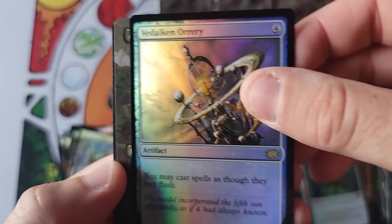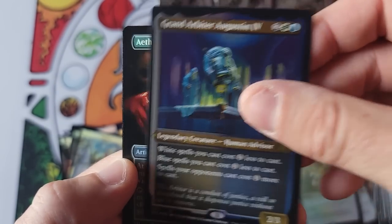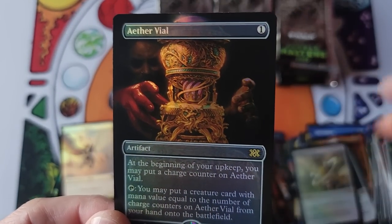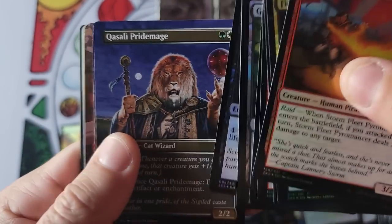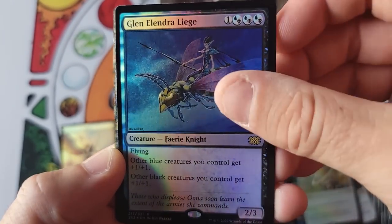Unearthed, Lightning Vault, Orrery — very nice. Assassin's Trophy for the second appearance, Grand Arbiter for the third appearance, and the first Full Monty foil borderless Aether Vial — gorgeous card. We still haven't hit a textured card. This may be our first case where we don't get a textured card. We're getting towards the end here — no textured yet.